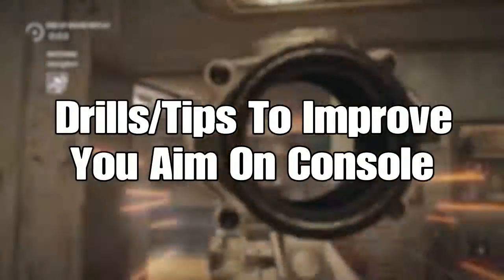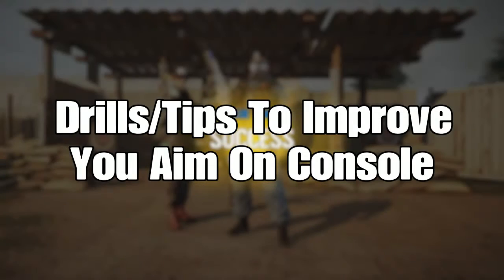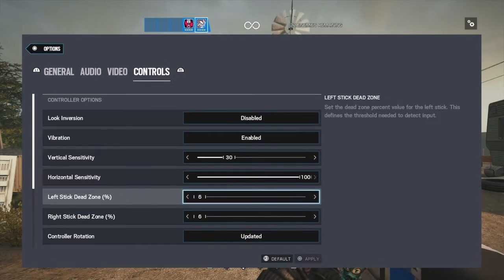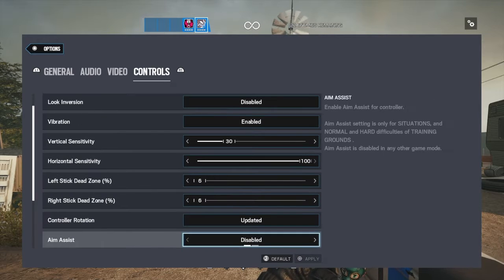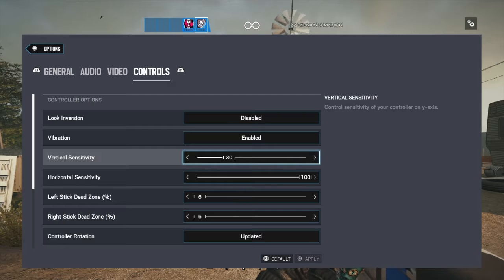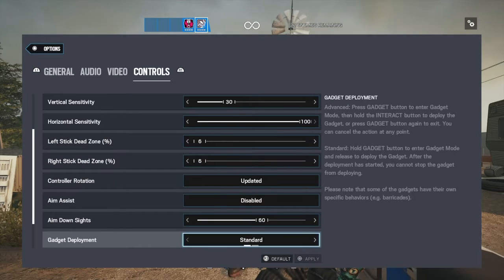This video will show you the drills and tips I recommend to improve your aim on console. Before anything, you need to pick yourself a good sensitivity. Mine is shown here, but you don't have to use mine — this is just preference. Many people use low, mid, or high sense; it doesn't really matter as long as you feel comfortable using it.